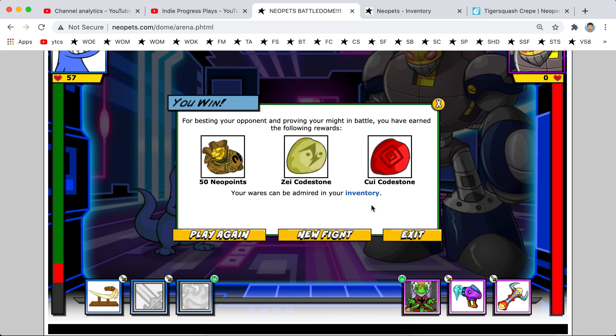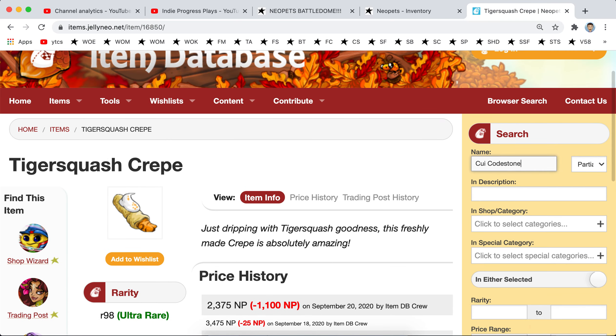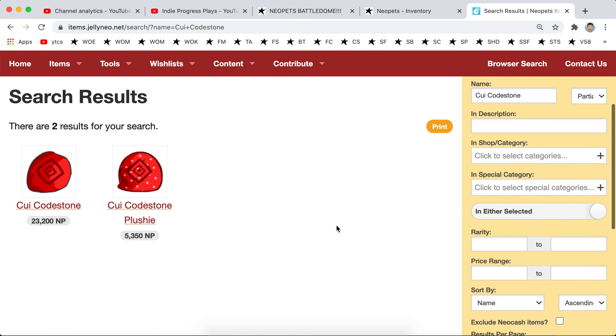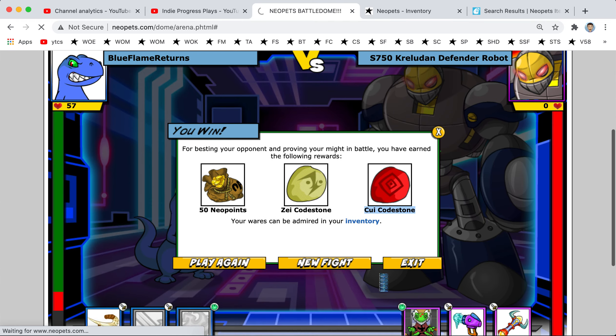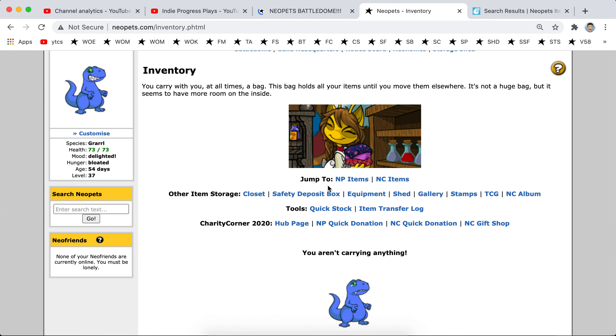Oh yes, back to back — this might be the picture right here. Sweet. I think that one is 30,000... 23,000. Nice. Plus that, that's like 6, 7 — that's like 30,000 right there. And I think we're about halfway through.